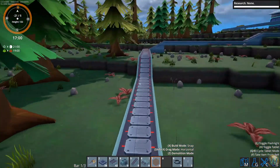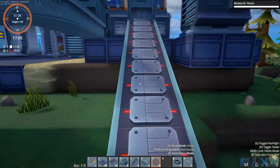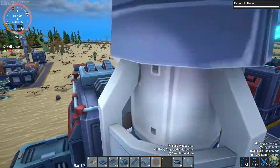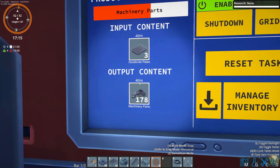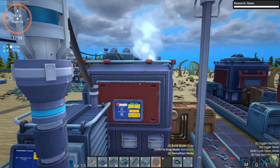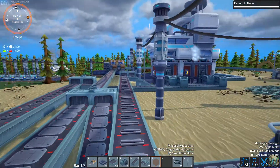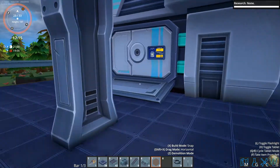Even if we're not currently doing that, the reason for the full belt capability is because of the machine parts. Right now we're using all the machine parts we possibly can. We're creating 40 per minute to make the science we're making. So we actually need to add another one of these in order to be able to use them for anything else, which we will do when we need to.